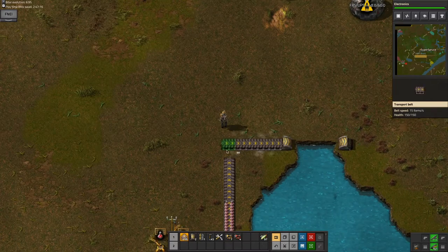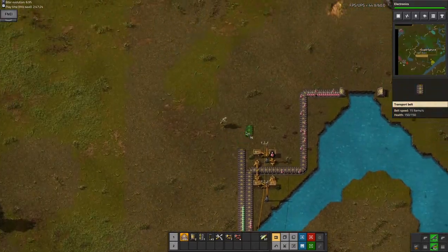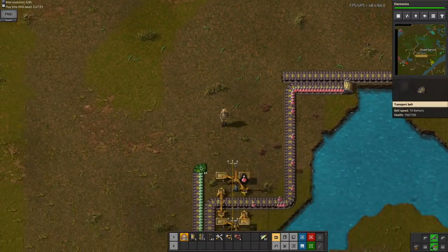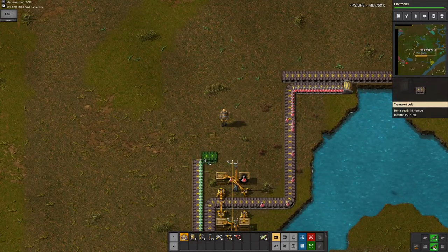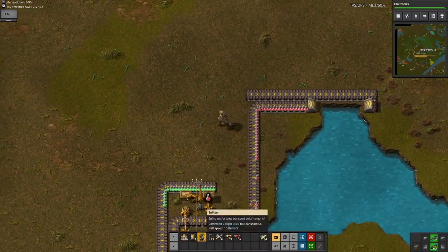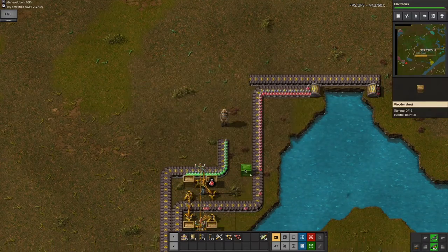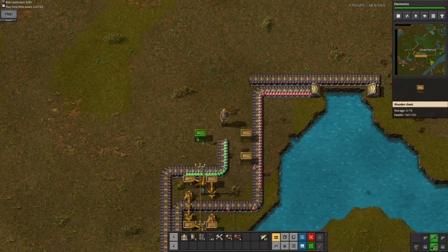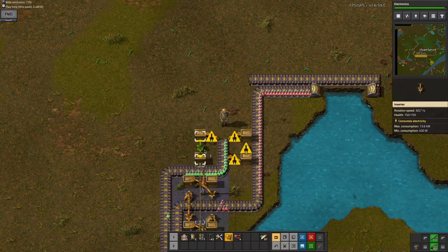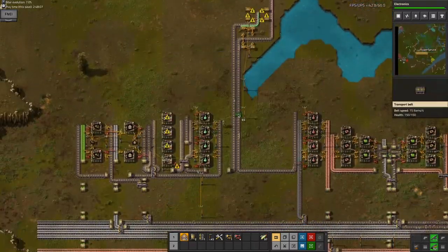I'll just set it up like this, and now I want to do it again with green science. The buffer will be here at a slightly different location. So perhaps I can do this - you can see green science here, and I want to do it here. This allows me to place some wooden chests. And then just get the inserters going. I will need to get some more iron, unfortunately, because I'm going to need more belts, more inserters, more everything.